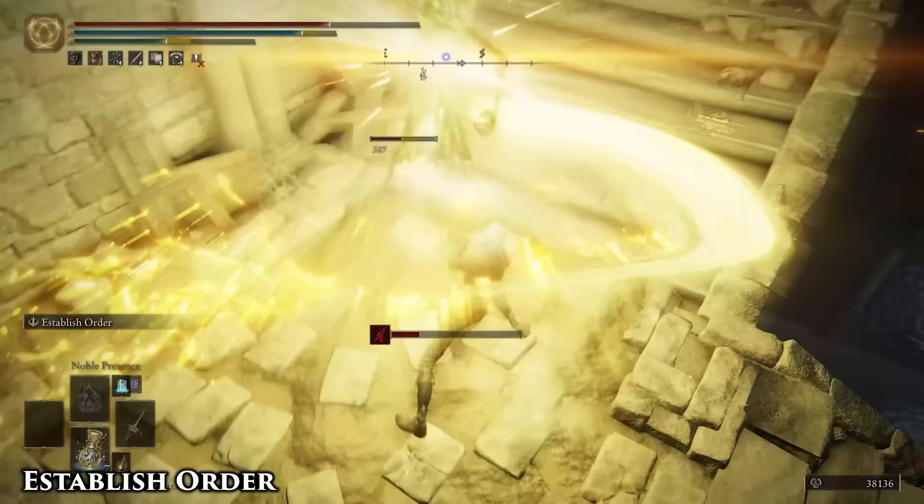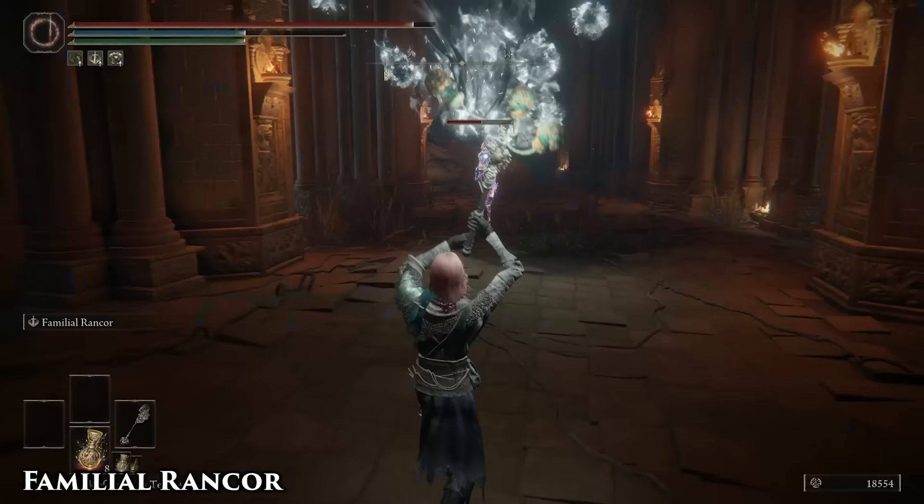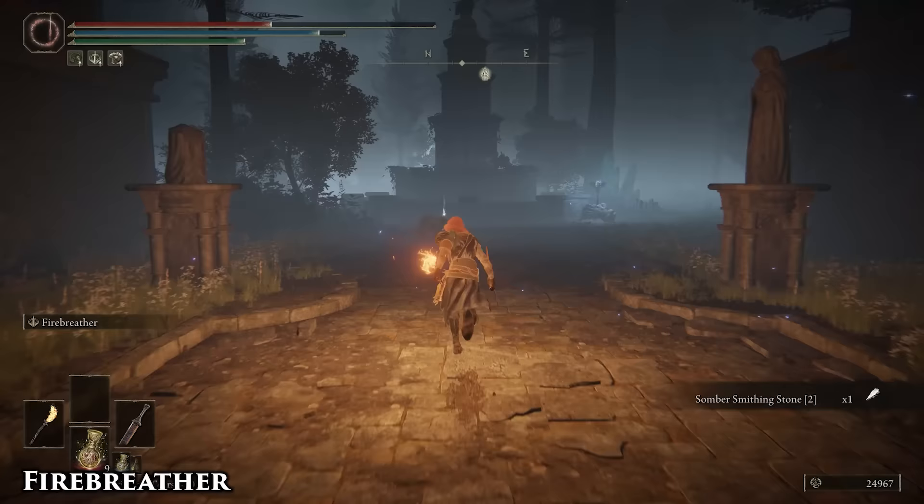The initial explosion does holy damage and knocks enemies back, great for setting up the following slash if someone is right in front of you. Like the other Rancor sorceries, it requires a dedicated intelligence stat to get good damage out of it, but the stunlock potential is there for splitting up groups of enemies or keeping an enemy open to more attacks.